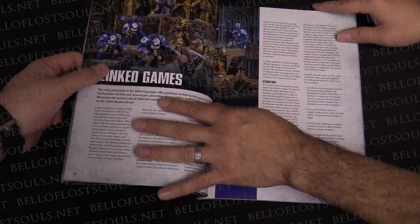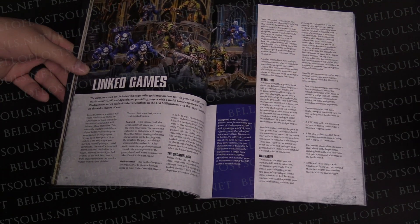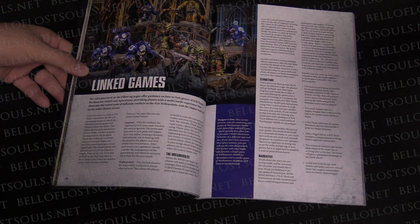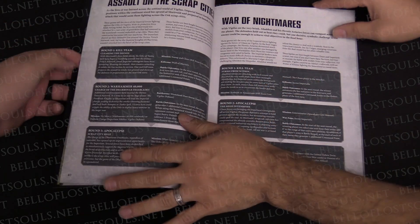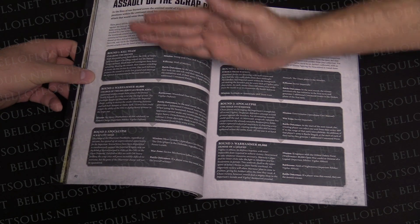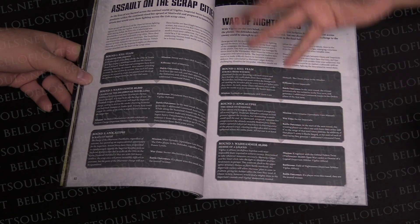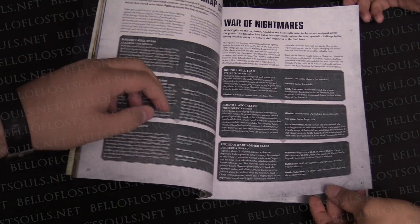Linked games are my favorite. Everyone tries to do this at some point — now you get a formal set of rules. This gives you a framework to build linked narrative games combining Kill Team, 40k, and Apocalypse. It gives you an example setup with narrative background: start with a Kill Team game, advance to 40k, then finish with Apocalypse — or different orderings. It gives a general framework so you're not just saying 'it'd be cool if we did this' and then no one actually does it.